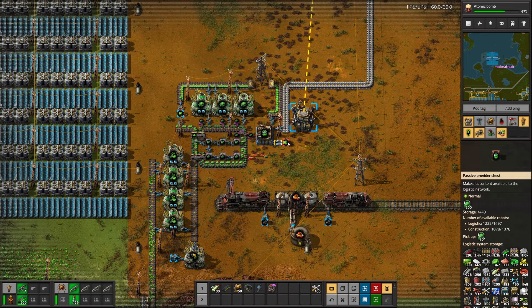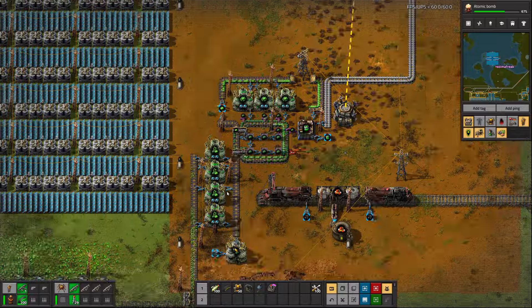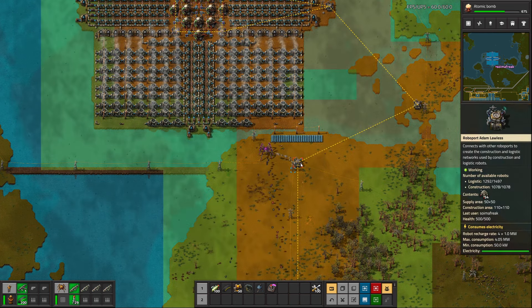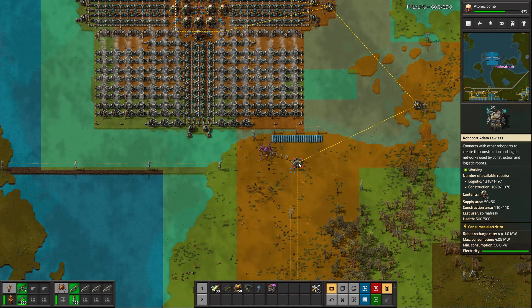This uranium refinement setup is almost certainly enough to last us indefinitely at this size and scale - we just won't burn as much uranium as we create and we'll end up with a surplus at some point. Now logistics are back on, my robots are finally coming to sort out my inventory. It's also worth noting that half the base is still not active - the furnaces aren't currently on, a lot of the assemblers aren't on.